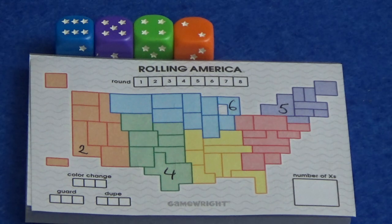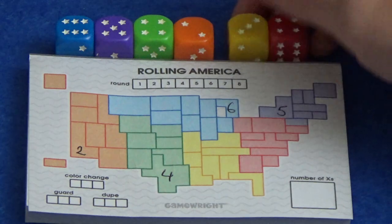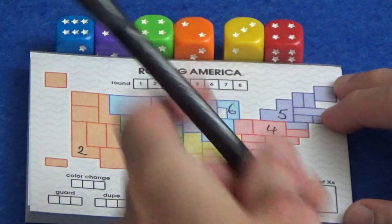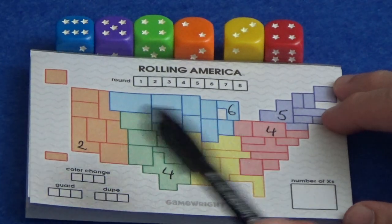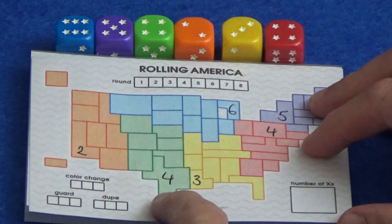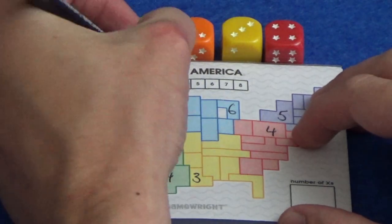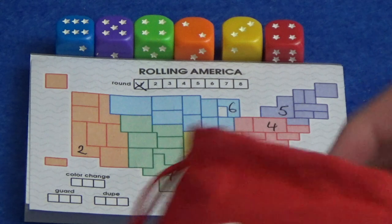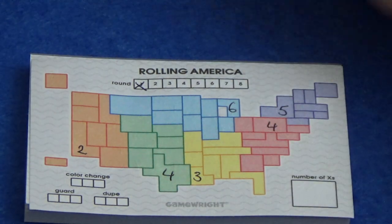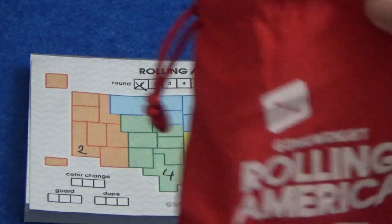Let's grab the last two dice of this round — I have a three yellow and a four red. I can place the four red here and hopefully I'll get a five later to place next to that six. The three on yellow can just go here next to the green. That's worked out very nicely. I haven't used a power yet, so they're all available to me and now we cross off round one. There is only one die left in the bag — that's how you know it's the end of the round. Grab all the dice that have been used, put them back in the bag and start round two.